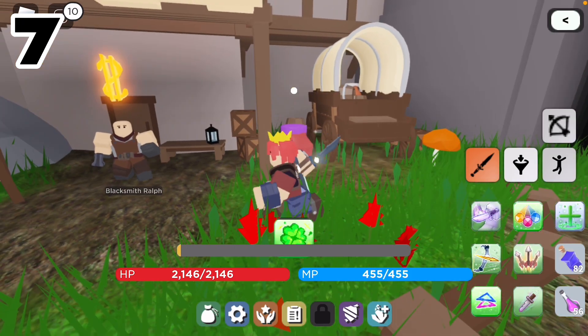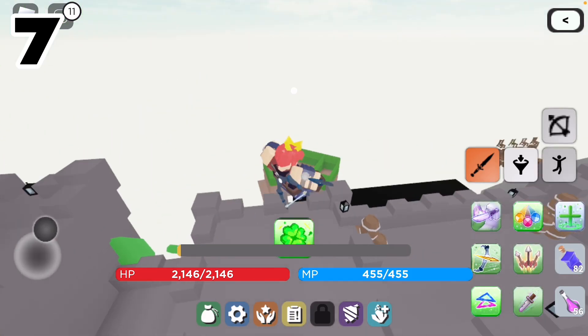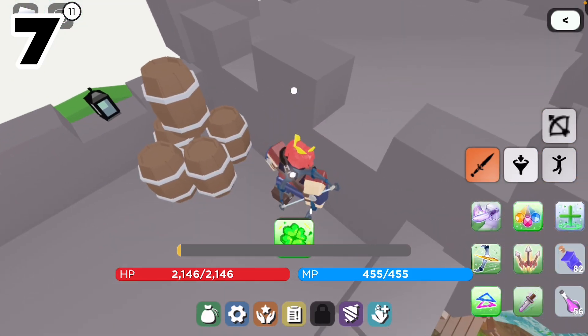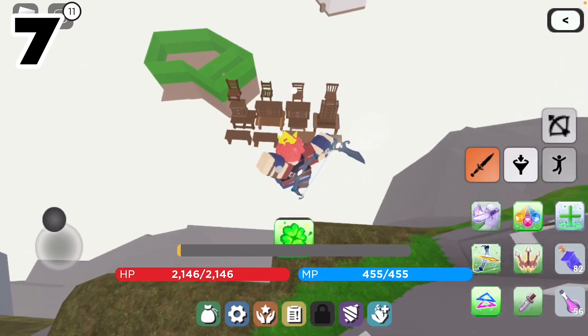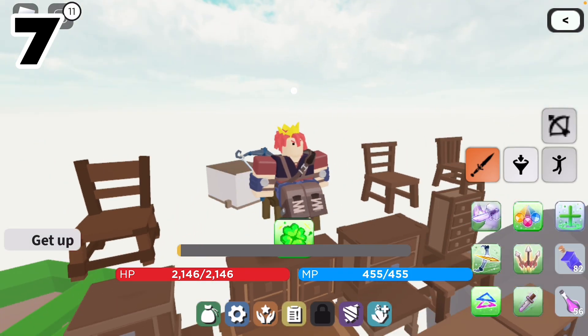Did you know that if you head over to Blacksmith Row, make your way up here, jump up onto this platform, and then jump up onto this castle-looking thing, you can actually see cool new things that might be in the future of the game? Like, for example, these weird chairs — I'm not sure what they are, but I can just sit here casually.